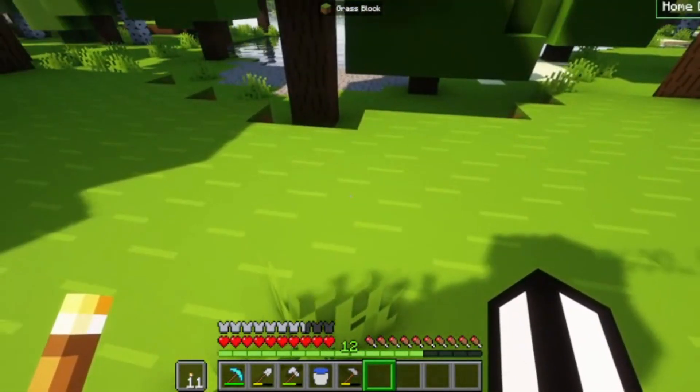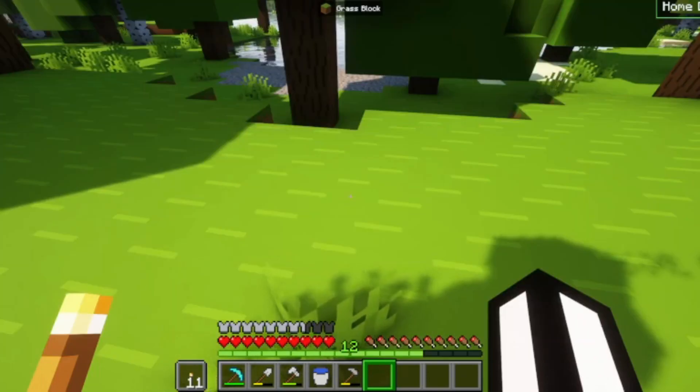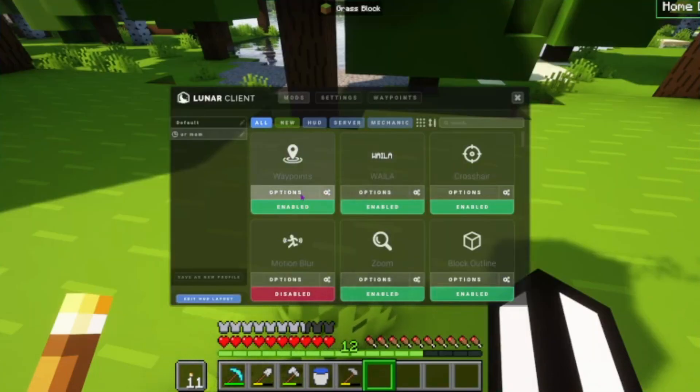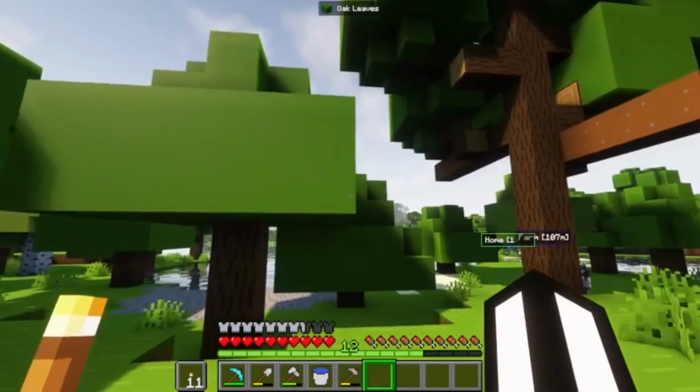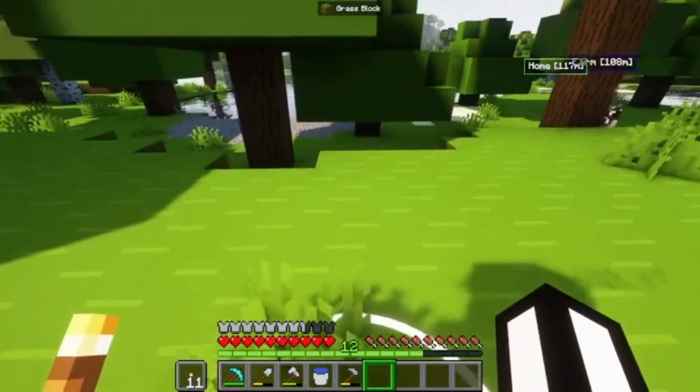So I can just press N on my keyboard. For you, you'll have to press Right Shift, then go to Mods, then go to Waypoints, and click Enabled — because I believe it's disabled by default. Then you can click N, or whatever key you want to use. You click N, enter the name, and then click Save.